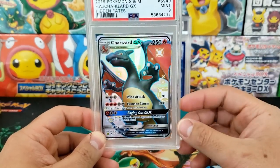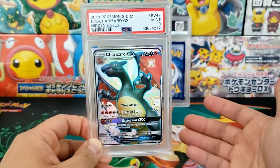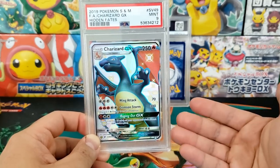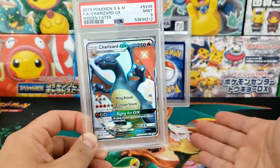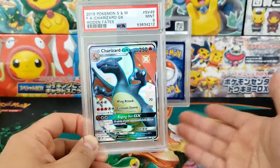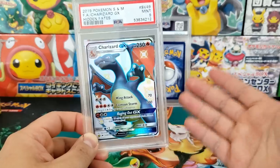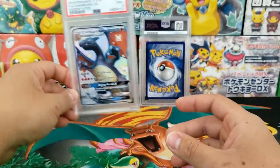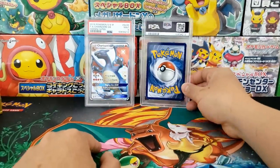A lot of people ask me, don't you always gain value when you grade Pokemon cards? Here's an example where we actually lost value. This card, ungraded in near mint condition, is worth right around $600. We spent $50 to grade it and got a PSA 9 — and it's still worth right around $600. So there is some detriment right there to the collection. However, let's see if we can make back some value with the second card.